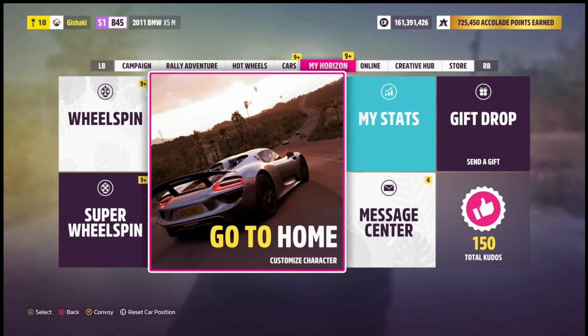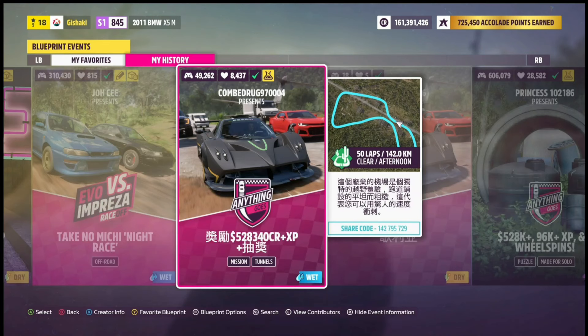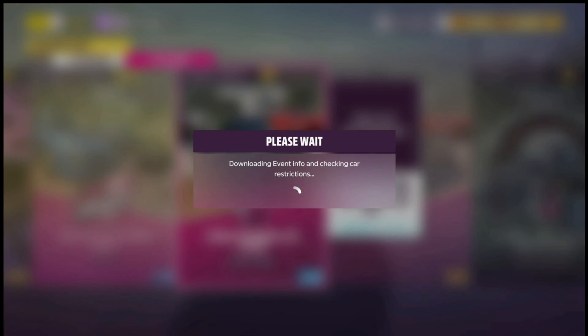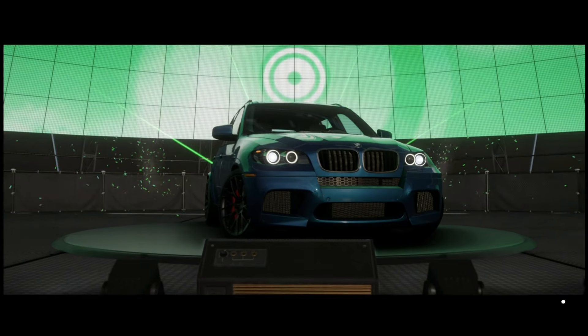Big thanks to mitchcactus.com. Next, make sure you go to your commerce story and max out the commerce story. Then go to the event lab and copy the event share code you see on screen. When the event loads, pick your car.